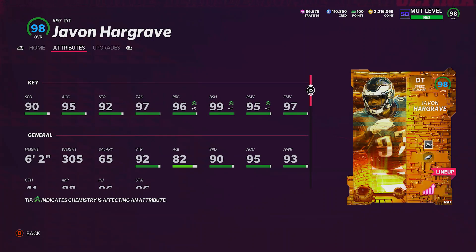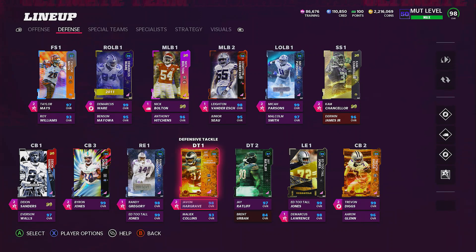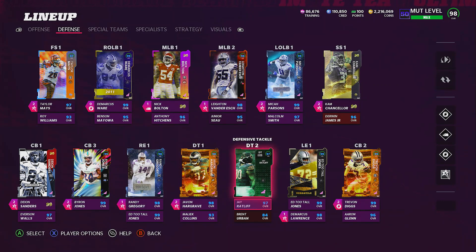His attributes — he's up to a 98 overall on our squad with Blue chems. He has 90 speed — not many defensive tackles get 90 speed. 90 speed, 95 acceleration, 92 strength, 97 tackle, 96 play recognition, 99 block shed, 95 power move, 97 finesse move, and he comes in at 6'2", 305 pounds. I'm going to keep him on my squad. If I get a better Cowboys defensive tackle later on, I'll add them, but right now we're desperately in need of more defensive tackles.